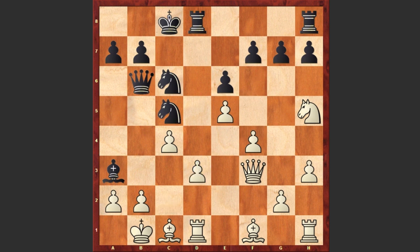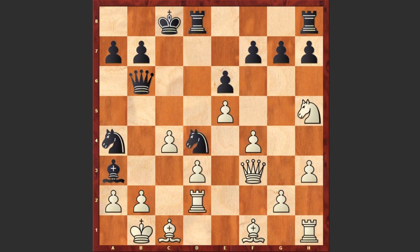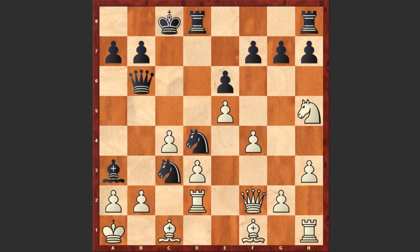Karyakin captured on d3, here comes Nga4 intensifying the pressure on b2 — there is also the Nc3 check. Rd2, here comes Nd4, the other knight is also joining the attack. Black pieces are just dominating the position. Qf2 Nc3 check, Ka1 — and now a powerful move by Espienko. You can pause the video and try to find his next move.